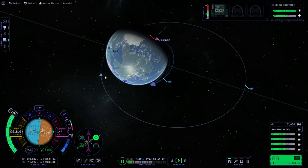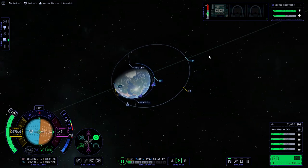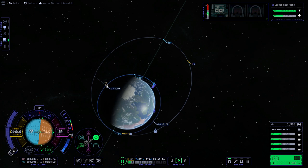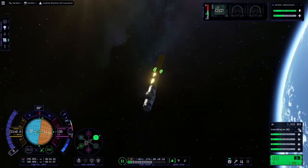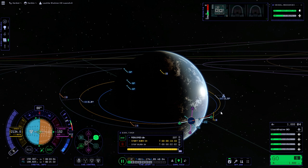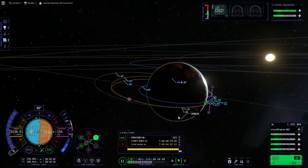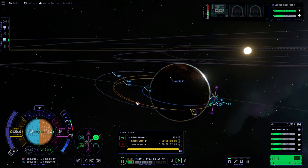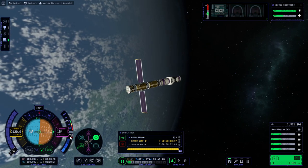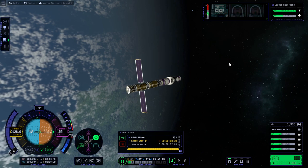We're 3.5 degrees with respect to the target right now. We're no longer impacting; our apoapsis will be roughly in the right place. Now we have a few ways of going about this, but unfortunately again no good indication of our delta-V. 122 doesn't seem too bad but I'm suspicious. That looks pretty good — 176 relative speed. I don't know how much this maneuver is, but we're looking like 600 meters per second altogether, which is a lot. If just getting to orbit and finishing up orbit costs that much, I don't know if we have 600 or even enough to do this burn.